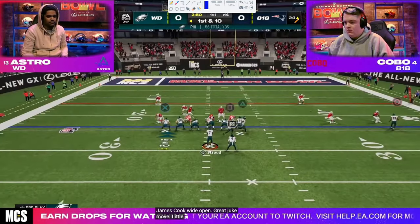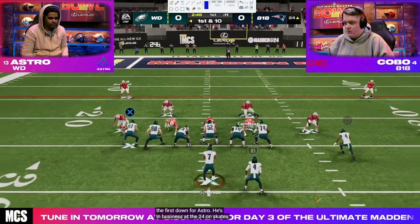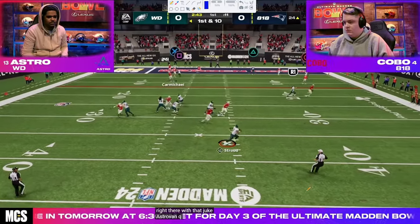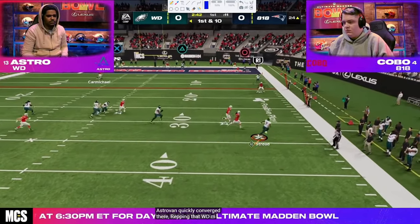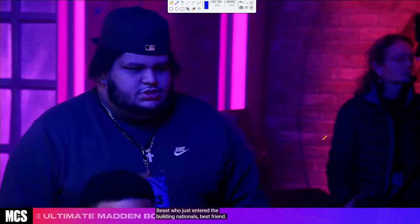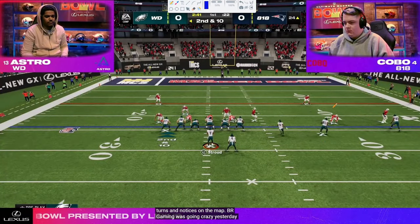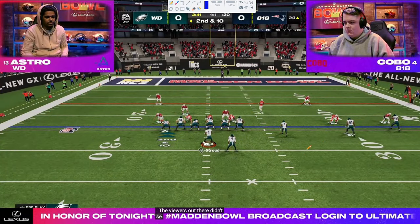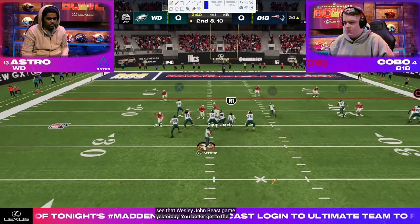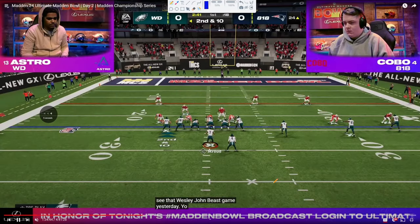First and ten, ball on about the 24 — starting to see some red zone stuff potentially. There's that audible to trips again. Astro misses a C route and throws it away. And there's Beast Named John in the broadcast — him and Astro are pretty good buddies. Both of them, in my opinion, are two of the best offensive players in the world. Between Astro and John Beast, one of them is pretty much always the best offensive player in the world.